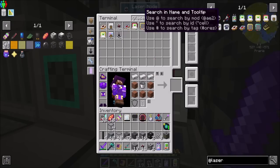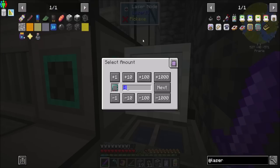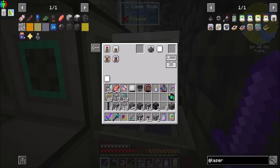So for that, we are going to need a bunch of overclockers and some node overclockers. Let me refresh your memories on how overclockers and node overclockers work, because they're both important. The overclockers — when we set this guy to extract, he can only transfer a thousand millibuckets, or one bucket, every second. That's the best. But if we throw overclockers in there, we can increase that. The most you can do is four overclockers in an extract card, and that will allow you to do eight buckets a second.